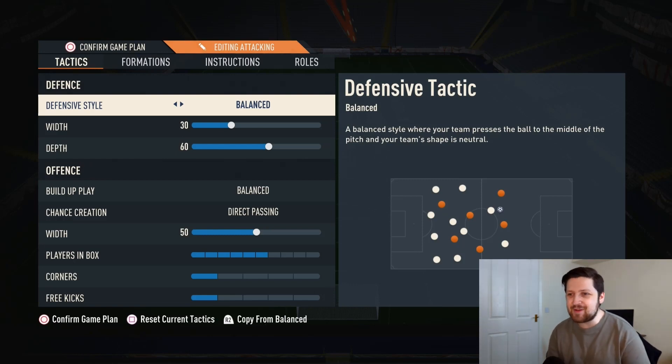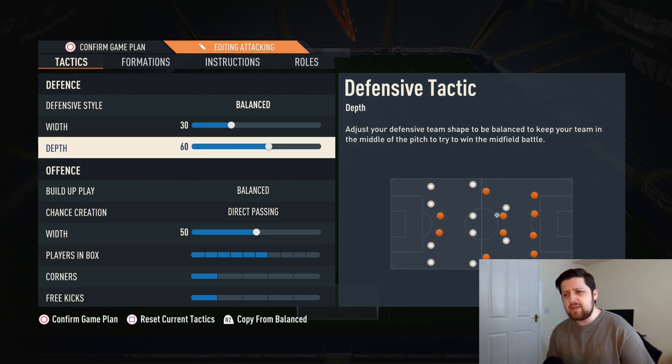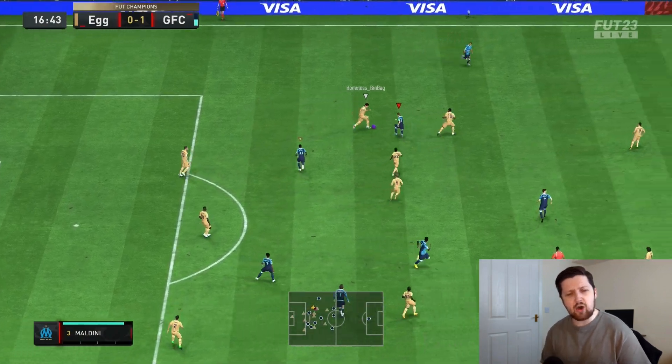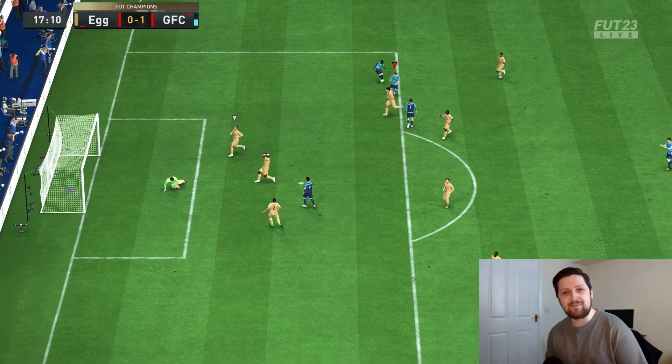Getting into the custom tactics, starting with the defensive style — leave this on balanced. The defensive width is 30, which ensures it's really compact at the back with no spaces through the middle for through balls. The depth in this 5-back is 60. We don't want to be sitting back — we want the ability to manually press without the automatic offside trap. 60 is a perfect spot to manually play that high line, win the ball high up the pitch, and capitalize on exposed spaces.